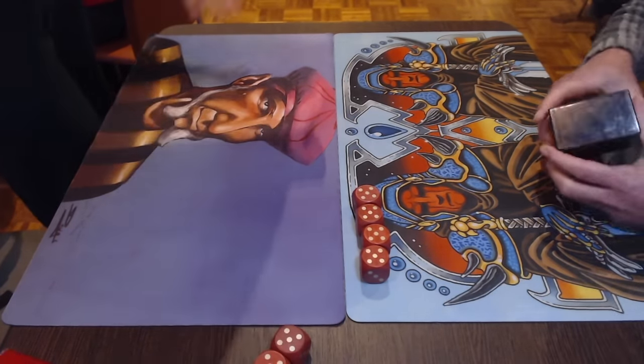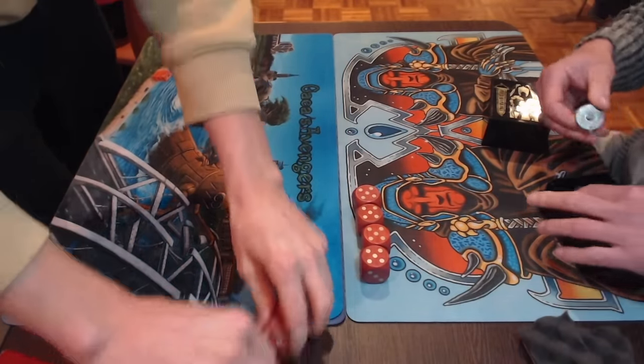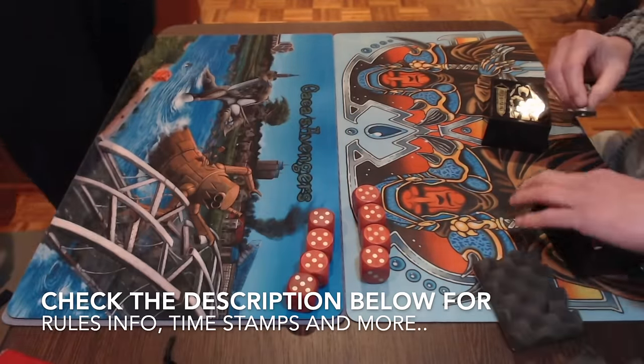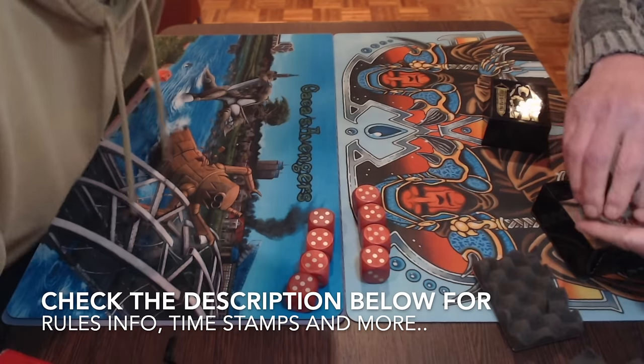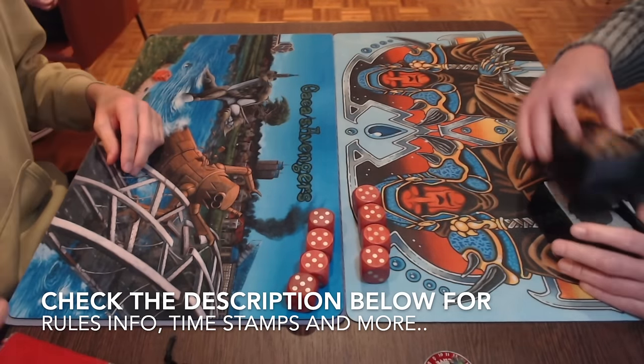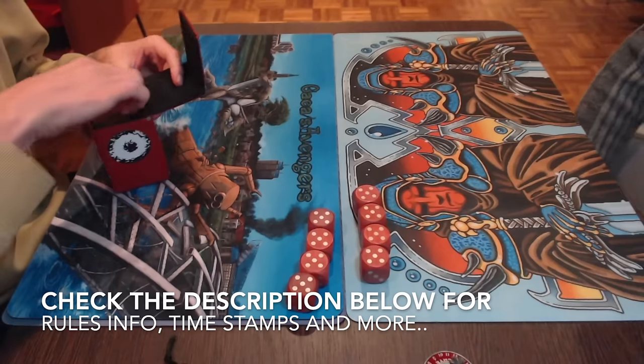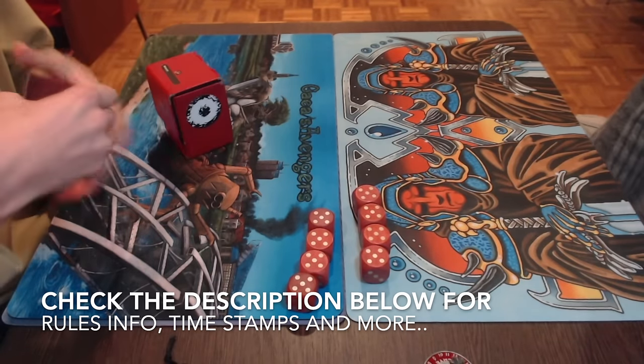Before I dive into the decks of both players, I'd like to point out that, as always, you can choose to go straight to the games and check out the decks later. The easiest way to do this is by checking out the description below, where you'll find timestamps. One of them is marked MTG Games — click that and it'll take you straight to the action.